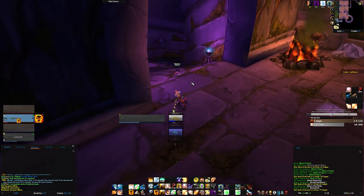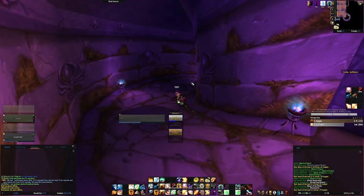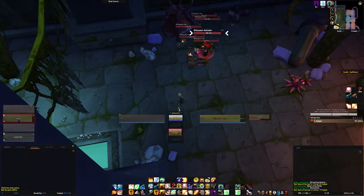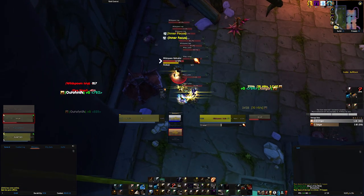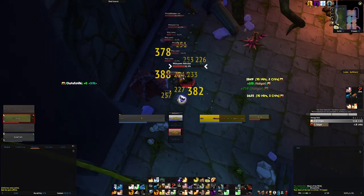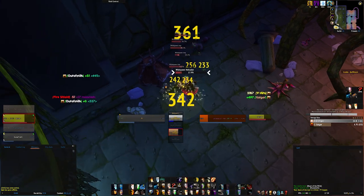Now the team goes back to the first floor to clear the remaining packs needed and Sevrim, which is the only hard boss in this instance. This pack is the exact same as the one after Hydra Spawn — Out of Milk uses Power Infusion and Holy Novas them down. Right behind the pillar after this pack there is a chance for a Ghost Mushroom, and there is also a Grom's Blood right under the pack.